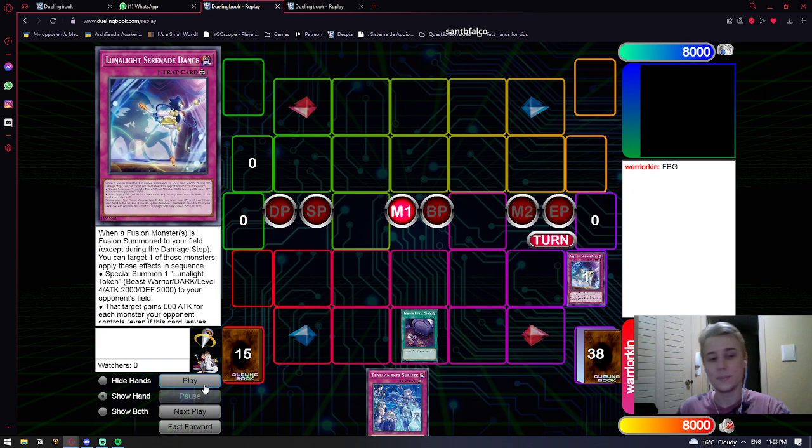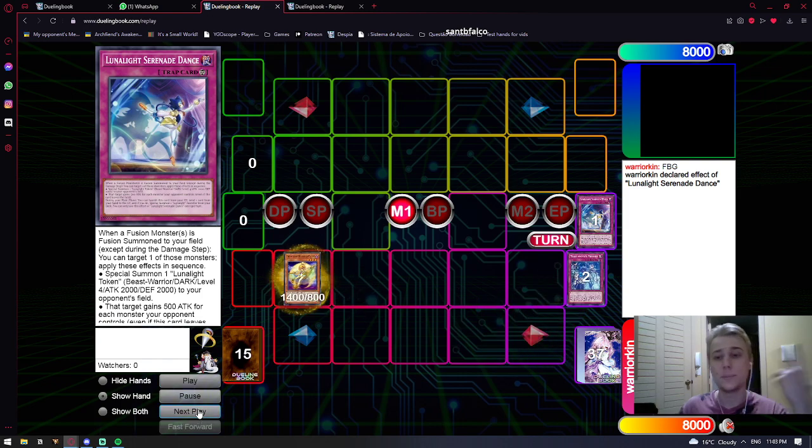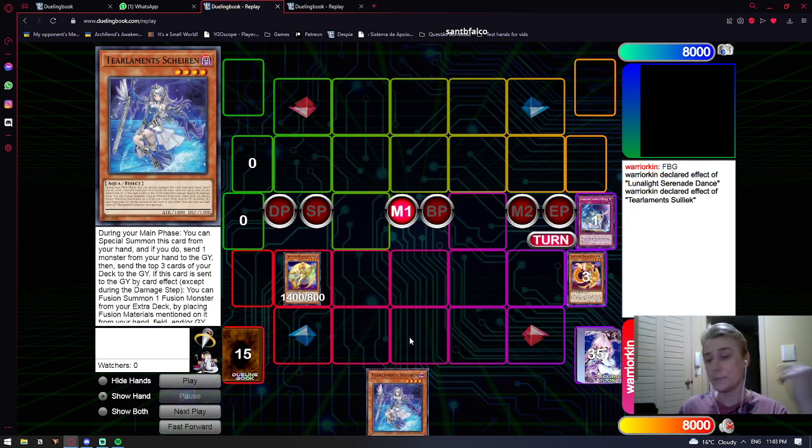So this hand is just Foolish Burial, Serenade, Soliuk — and Solan keeps getting an aim. Right here, if we pretty much have nothing else, getting Sharon here is fine. In general, if you don't really know what to get or where your combo is going, it's always better to get Sharon because it's the most flexible name.